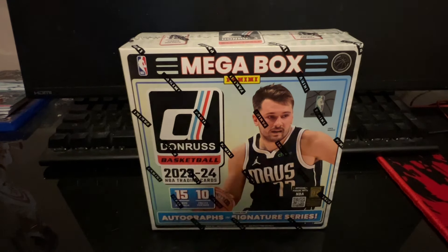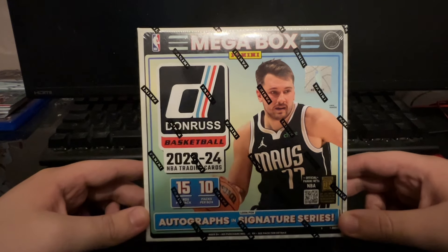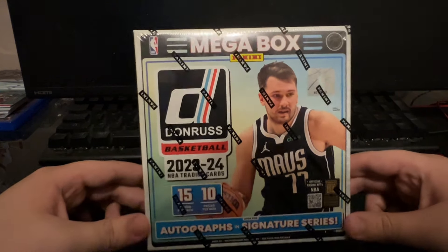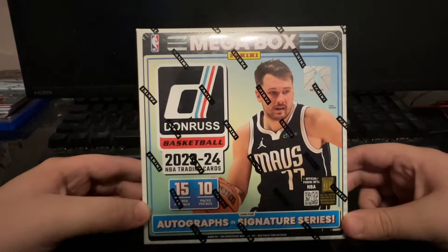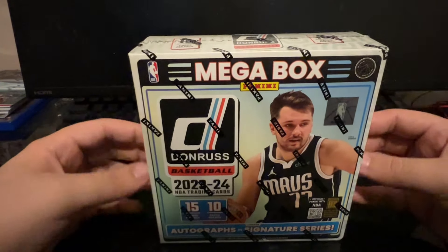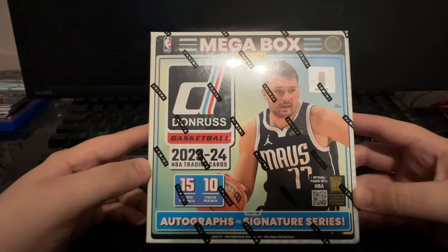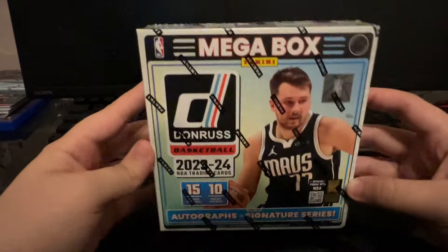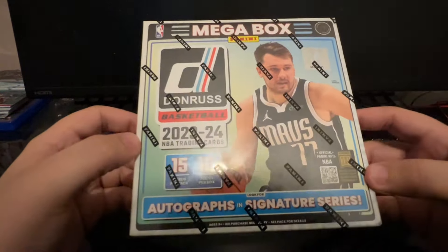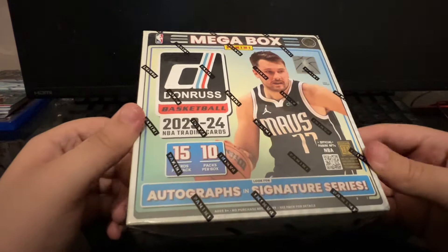But today, we got the brand new Donruss 2023-24 NBA Mega Box, going for around $50 at your local Walmart and Target's. I scooped this up at Walmart yesterday and we're going to open it today. Let's see what we can get. A lot of hype around this product. You're looking for your Victor Wimbanyamas - that's where the most value is going to come out of. Some other good rookies, Scoot Henderson and such, but with the way Victor's been playing, his value is obviously what you're looking for. Pretty decent value with these boxes for $50.